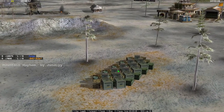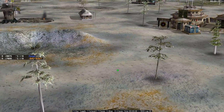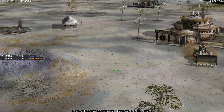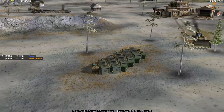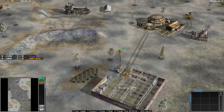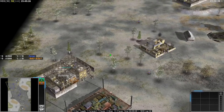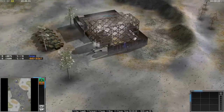Welcome back to Zero Hour, back to a pro 1v1 match — Fargo against Size. I know it's the same two players uploaded recently, but I have so many replays of these two and the last video was so popular. The map is called Mountain Mayhem. In the bottom right we have Size with the orange China Nuke, and in the top right his nemesis, the blue Fargo, playing GLA Demolition.